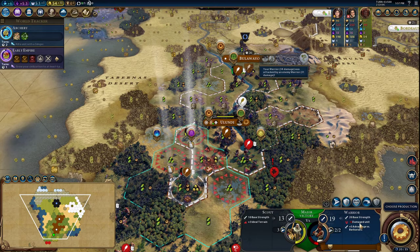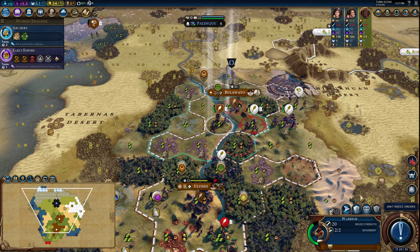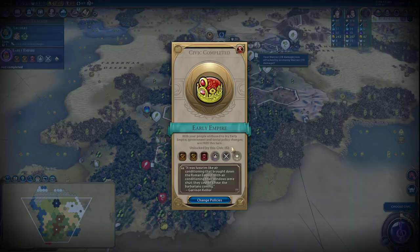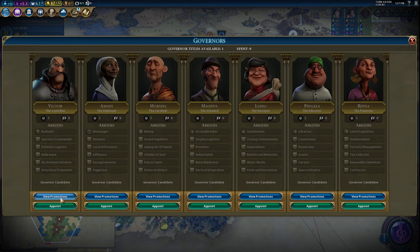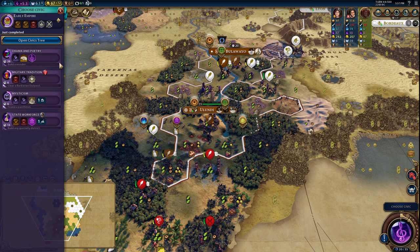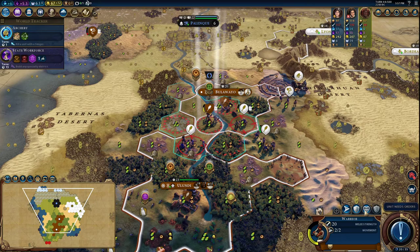This is a pretty weak attack, so I'm not very worried about it. Let's heal up here, fortify, and work on a Slinger that will become an Archer. The city is under siege. We definitely want to put a Go-Gay in and Urban Planning to help us build units faster. We can put in Victor. Let's say Lundi for now. Let's go for State Workforce — when we need to, we can finish the Aconda to boost it. They've got Heavy Chariots — that's not good. Let's heal back here.